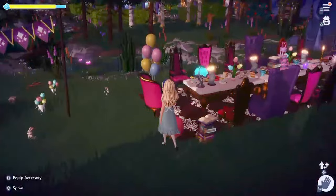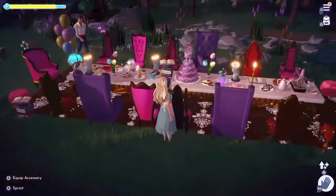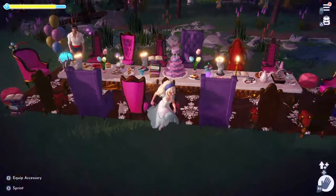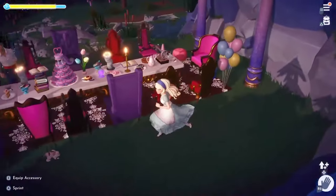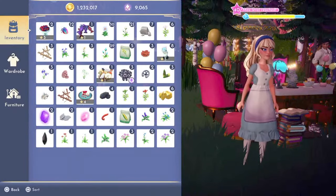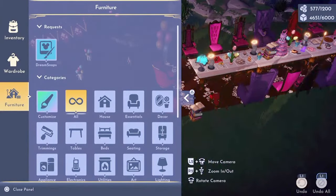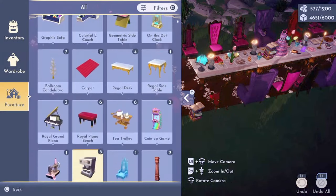On the table we have the cupcakes and they sparkle — it looks so pretty. As I mentioned before, if there's enough space for you to walk through, the characters will as well. I see a lot of characters in this build because there's a lot going on: there's chairs, there's books, there's lights, there's games. There's a lot of things for them to do.